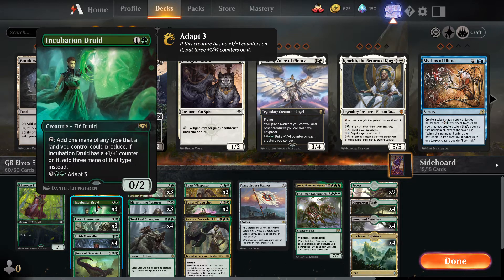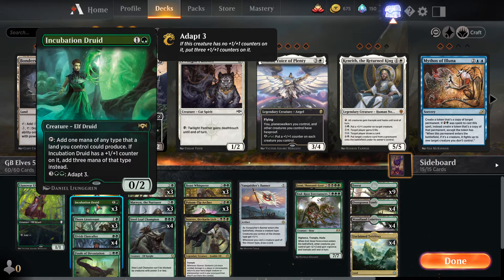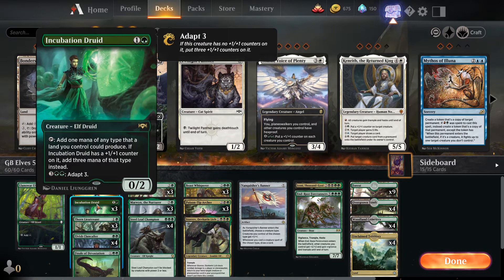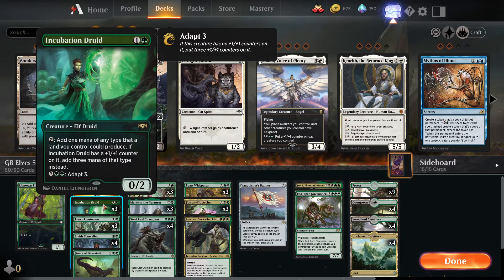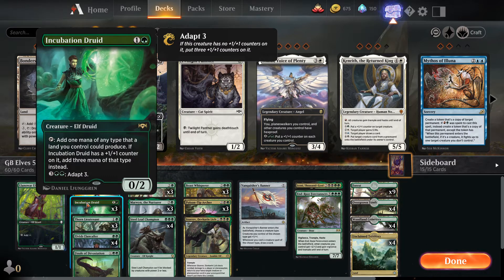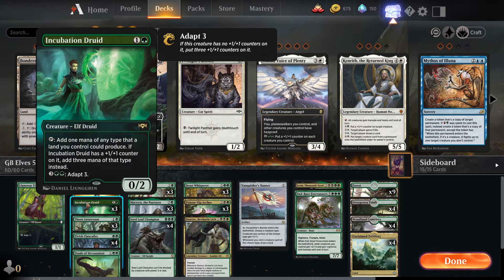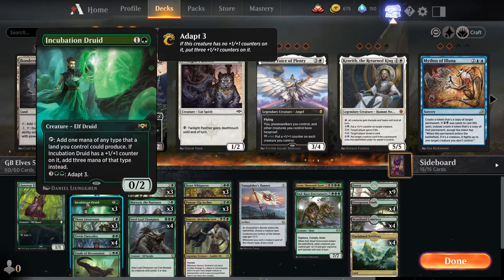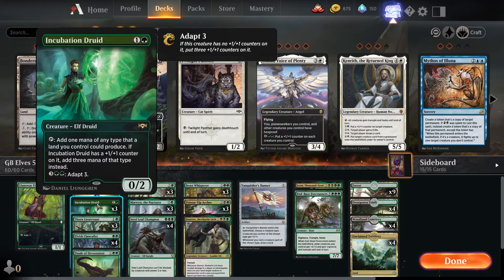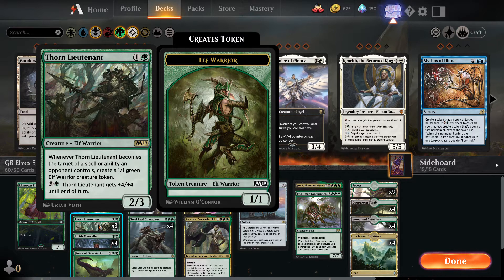Running three copies of Incubation Druid — two mana, zero-two Elf Druid. You can tap it to add one mana of any type that a land you control could produce, and if Incubation Druid has a +1/+1 counter on it, add three mana of that type instead. You can pay five mana to adapt, which puts three +1/+1 counters on it. Really good card — if it's left unchecked we can get some gross mana out of it, and it can become a reasonable creature later as a 3/5.